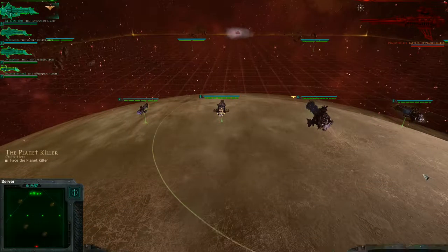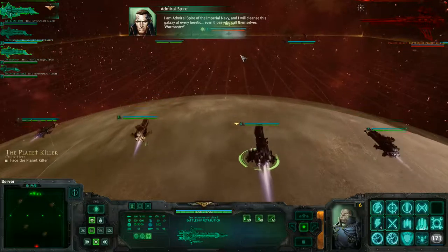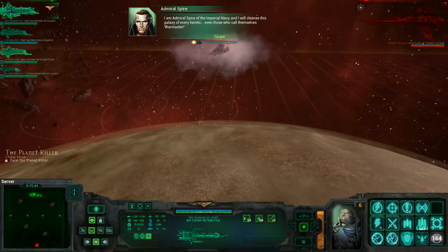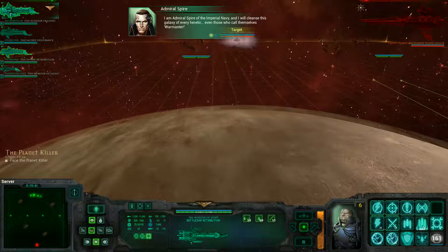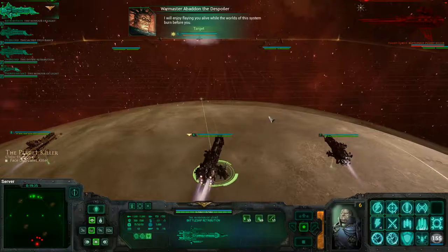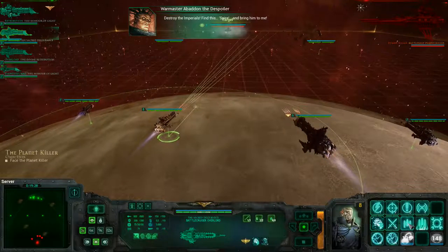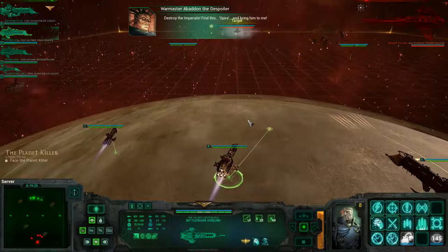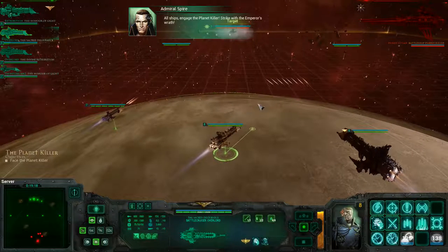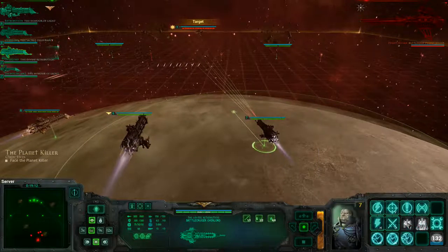Enemy ships sighted! Who dares face the despoiler of worlds? Me! I am Admiral Spire of the Imperial Navy and I will cleanse this galaxy of every heretic, even those who call themselves War Master. I will enjoy flaying you alive while the worlds of this system burn before you. Destroy the Imperials — find this Spire and bring him to me. All ships, engage the planet killer — strike with the Emperor's wrath. Orders received! I'm just going to start pumping out torpedoes.